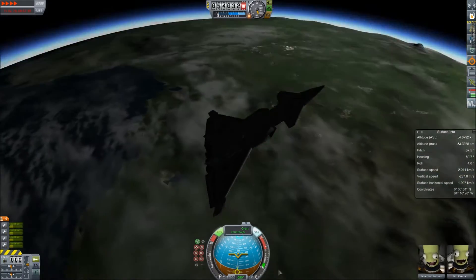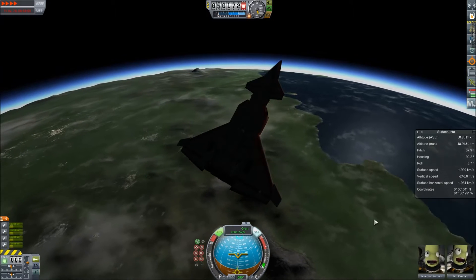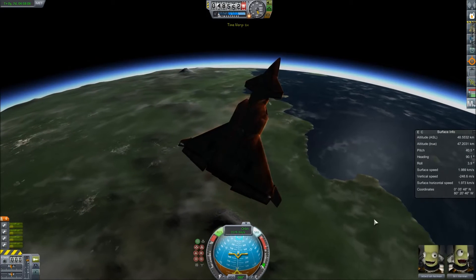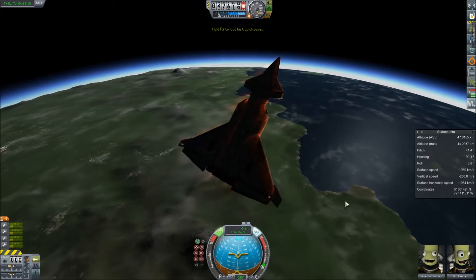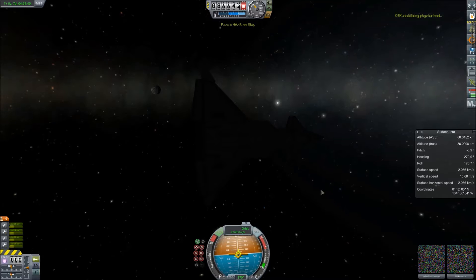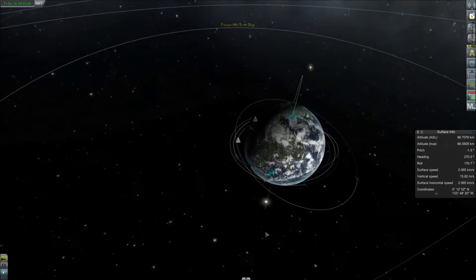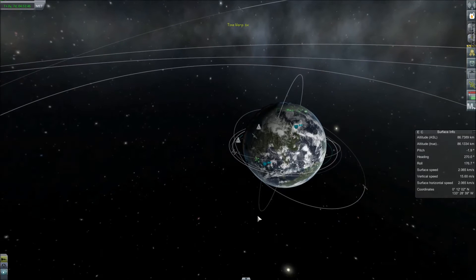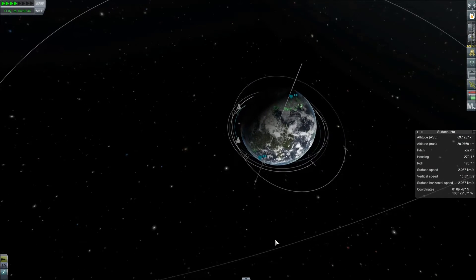The planet is orbiting around underneath us. This is not a valid re-entry pattern — I burned too late. So we're going to try this again. Quick saving. I know — horrible thing to do. But this whole thing is a trial and error to get down and land at the Kerbal Space Center. Let's warp up and past and around again.